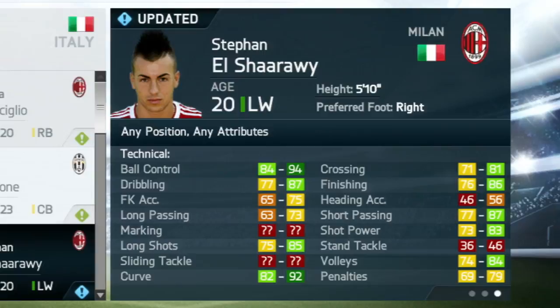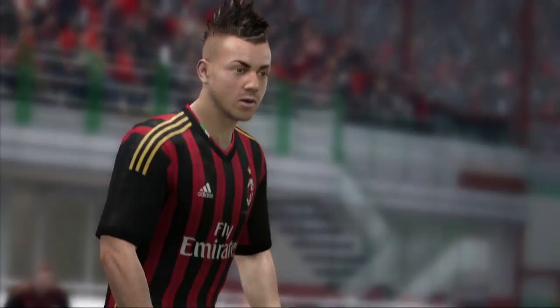The initial information just gives you a hint on the player's strengths, so if you are interested in finding more about a player, you will need to ask your staff to scout him further, which will reveal more detailed and accurate information about the player's traits and attributes.